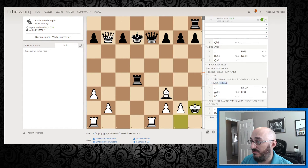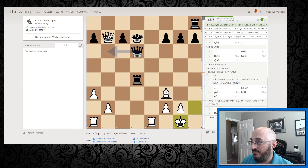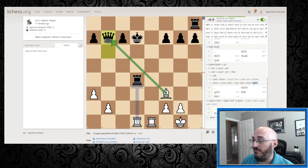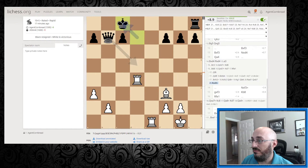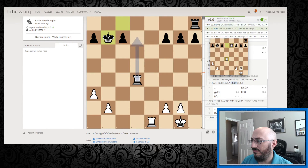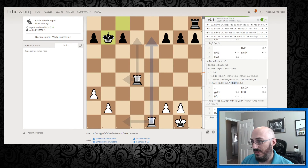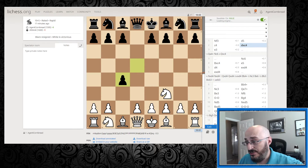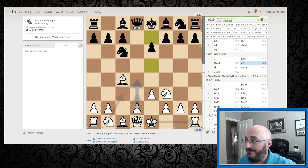We can straight-up give up the Queen — oh no, it's defended, never mind. And then I guess we just stack up — interesting. Would not have guessed that at all. Alright, so this was a Reti that transposed into kind of like a Queen's Gambit Accepted, but not really.